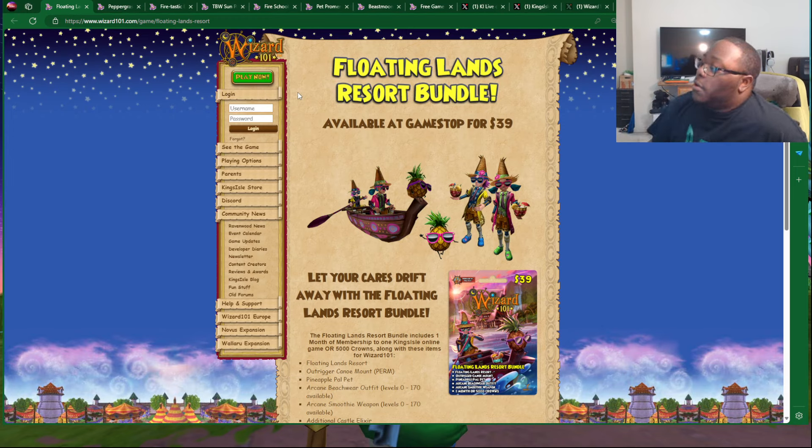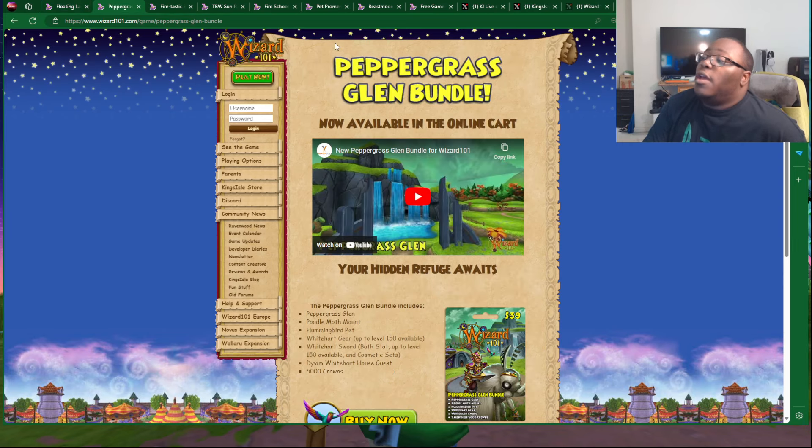A reminder that you can always get the Floating Lands Resort Bundle, which is available at GameStop for $39. This is a shared bundle between Wizard101 and Pirate101, so make sure you check it out. And a reminder that we have the new Peppergrass Glen Bundle, which is available in the online cart — basically replacing the Heavenly Palace Bundle, which they swapped out.